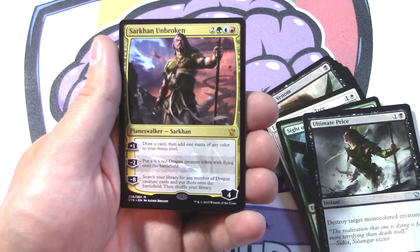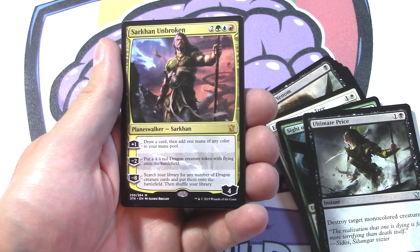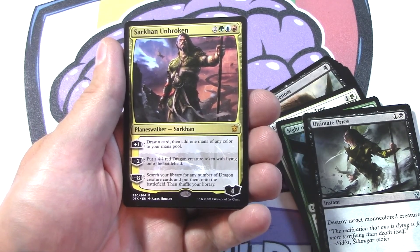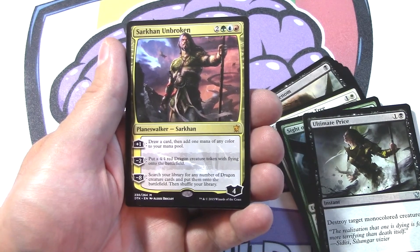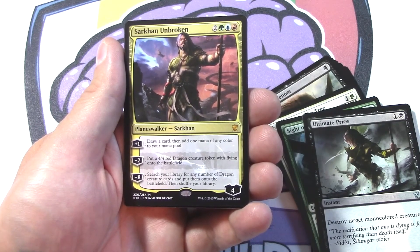Well, that's actually a second planeswalker I pulled in this pack — that's pretty sweet. His plus one is draw a card, then add one mana of any color to your mana pool. Minus two is to put a 4/4 red dragon token with flying on the battlefield. And minus eight is to search your library for any number of dragon creature cards and put them onto the battlefield, then shuffle your library.